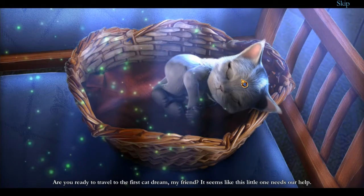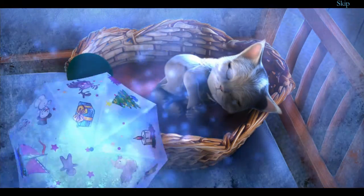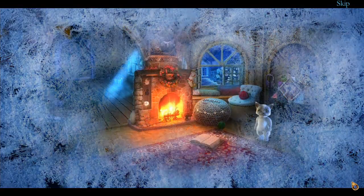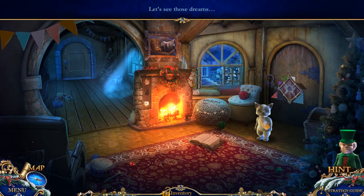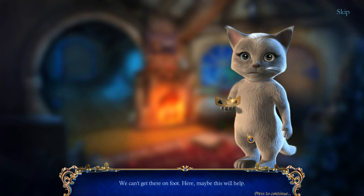Are you ready to travel to the first cat dream, my friend? It seems like this little one needs our help. The cats speak: 'My brothers disappeared — please help me find him. They say the Snow Queen took him to the North Pole, but that's so far we can't get there on foot.' Wait — did you hear that? It sounded like purring. It's also freezing there, but I can't get my closet open.